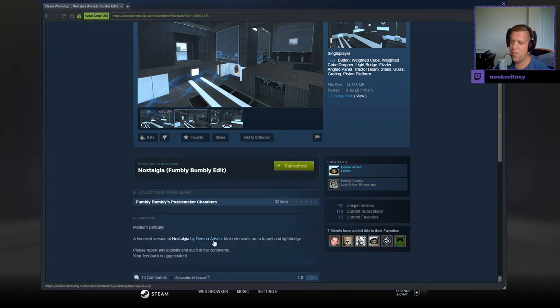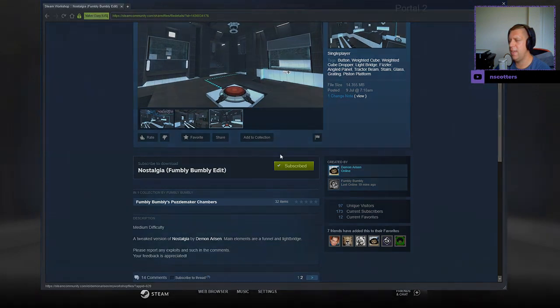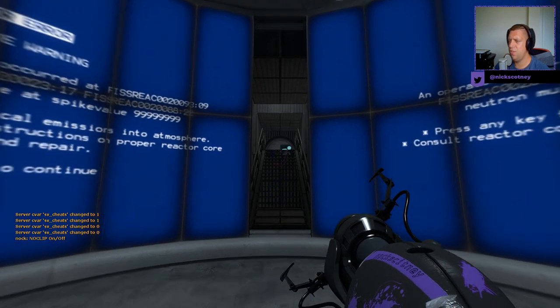Medium difficulty, a tweaked version of Nostalgia by Demon Arisen. Main elements are a funnel and a light bridge. Please provide any exploits in the comments. Your feedback is appreciated. And quite a few people have added this to their favorites.